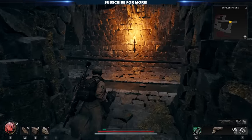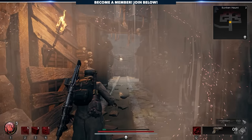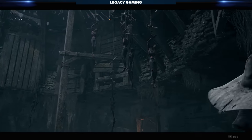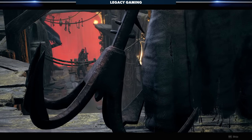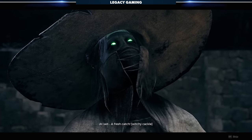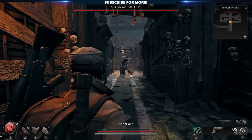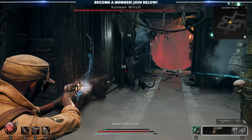We will step through the fog door together and get our first introduction to The Sunken Witch, and we'll see you on the other side of the cinematic for some commentary on the action. Right off the bat, you can see that The Sunken Witch is wielding a massive anchor weapon that she drags around before unleashing a chain of attacks.